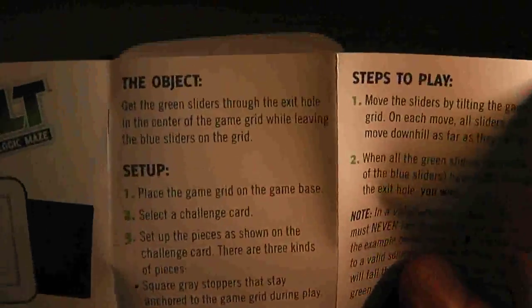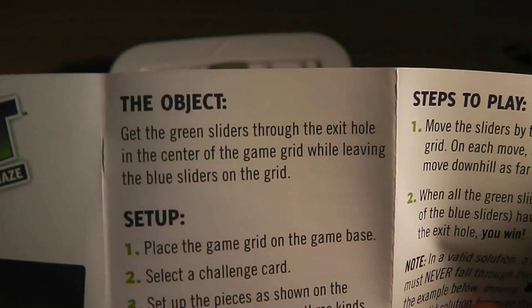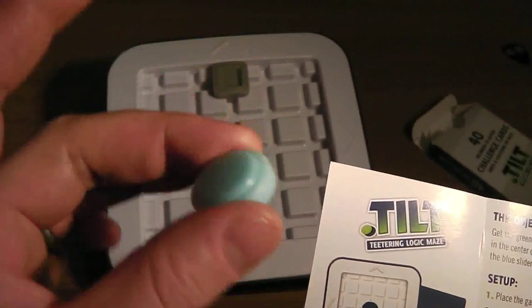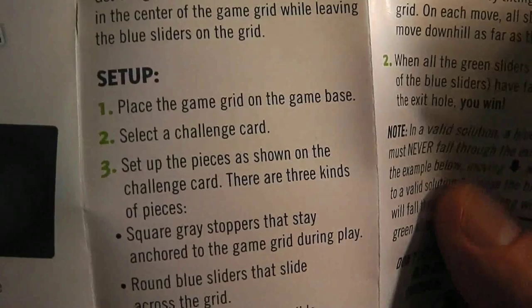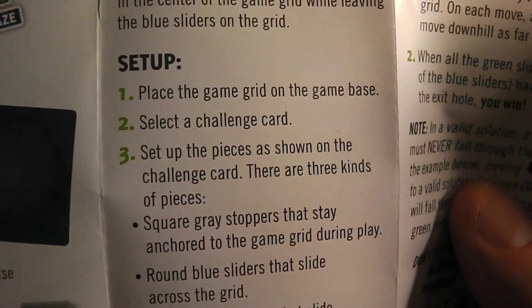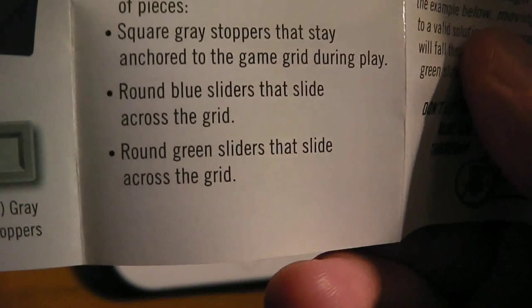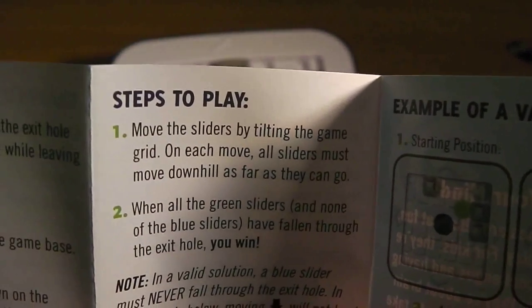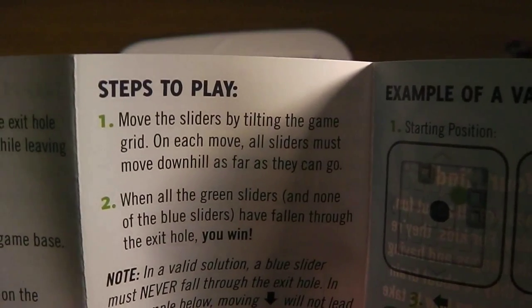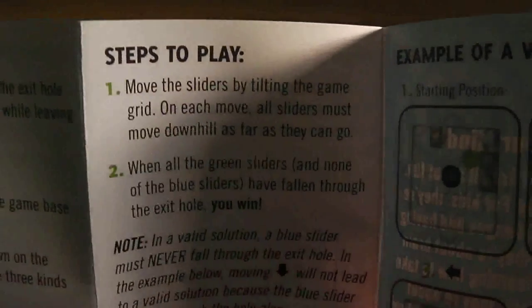So Tilt — the goal is to get the green sliders through the exit hole in the center of the game board, whilst leaving the blue sliders — I would have called them white but they're blueish — on the grid. Place the game grader on the game base, select a challenge card, set up the pieces shown. Square stoppers stay anchored, blue sliders move around the grid, green sliders move across the grid. Move pieces by tilting the game — on each move all sliders must move downhill as far as they can go.